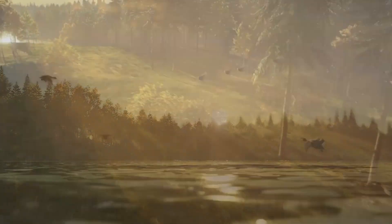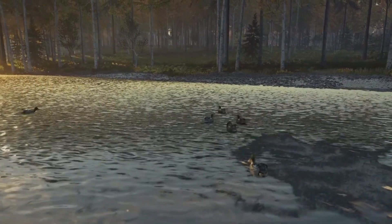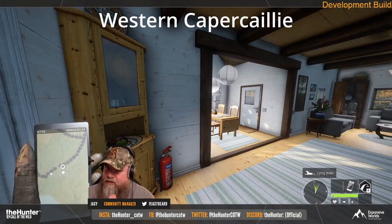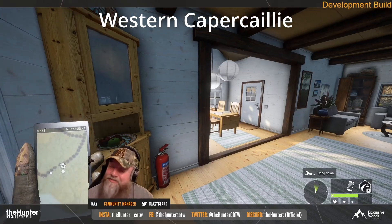On today's video we're going to cover the most important things that were revealed on today's expansive world stream. We got the first look at a few of the new species like raccoon dogs and ptarmigans, and we also got a quick look at the Revontuli Coast main lodge, which looks really really good.